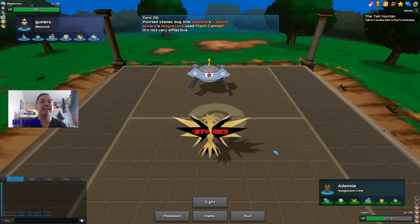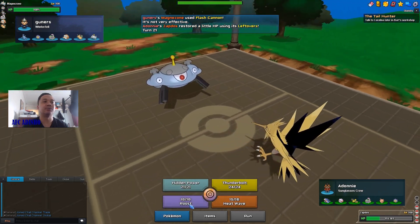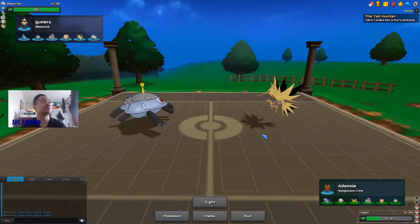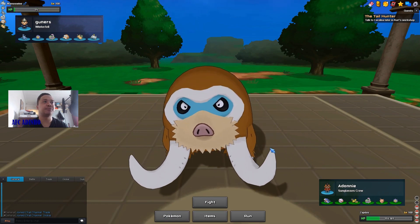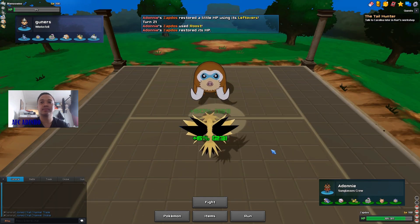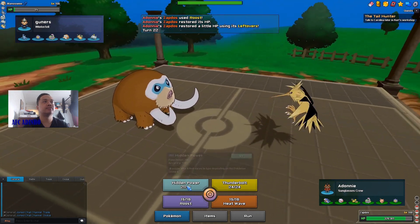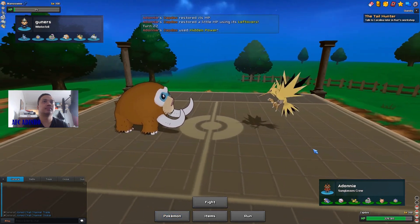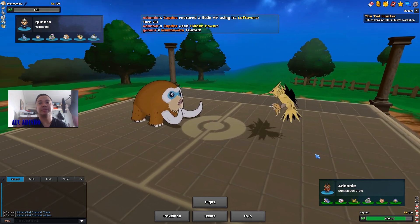He does go for Flash Cannon and appears to be Choice Scarfed, so his next Flash Cannon won't knock me out — I get off the Roost. He brings in Mamoswine and I can press Hidden Power Ice because Ice Shard is not knocking me out from this health. He doesn't go for Ice Shard and my Zapdos is very healthy right now.